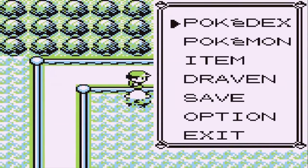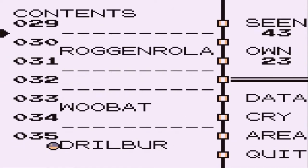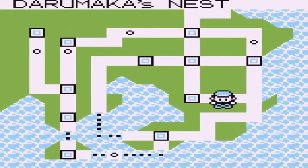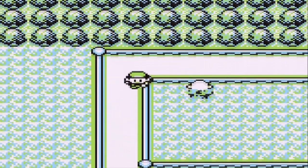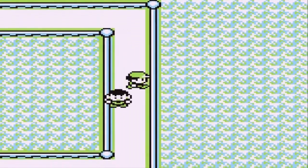Now that we got Darumaka onto the Pokédex, let's see where we can actually find this guy. It's number 60 — wow, okay, so it's not that far away. I already have a fire type Pokemon, but it would be nice to have a Darumaka on the team at some point.